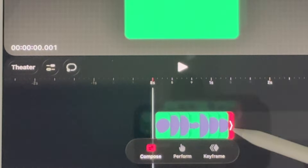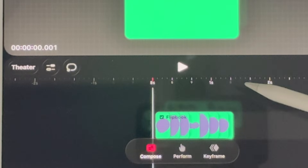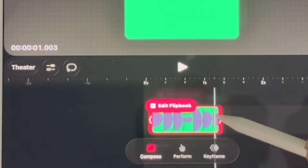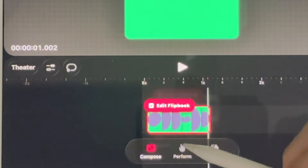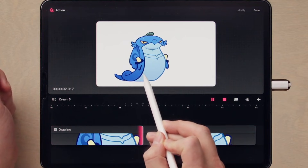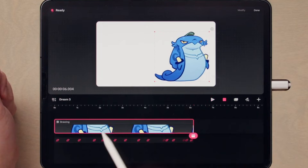Think of them like three different brains you swap between while animating. Compose mode is your tidy-your-room mode — you move clips around, trim, resize, and reorder without nuking your keyframes by accident. Perform mode is the chaos gremlin — you literally grab your character and puppeteer them in real time, and Dreams records all that movement as keyframes on the timeline.